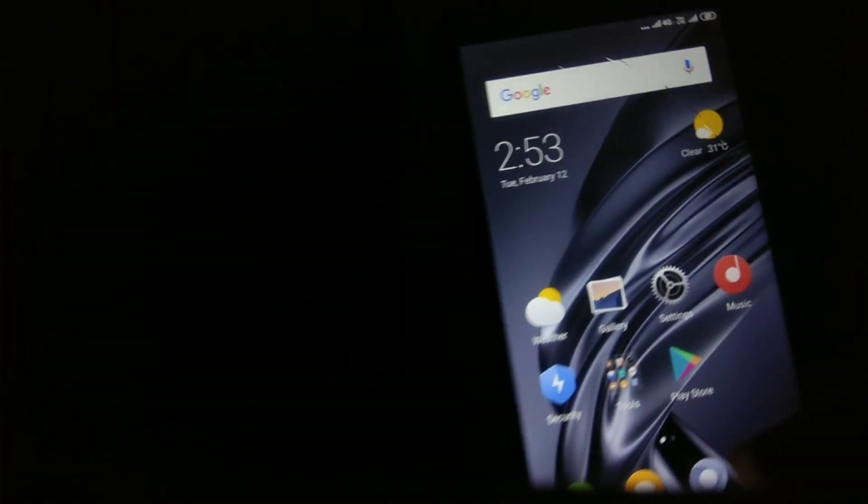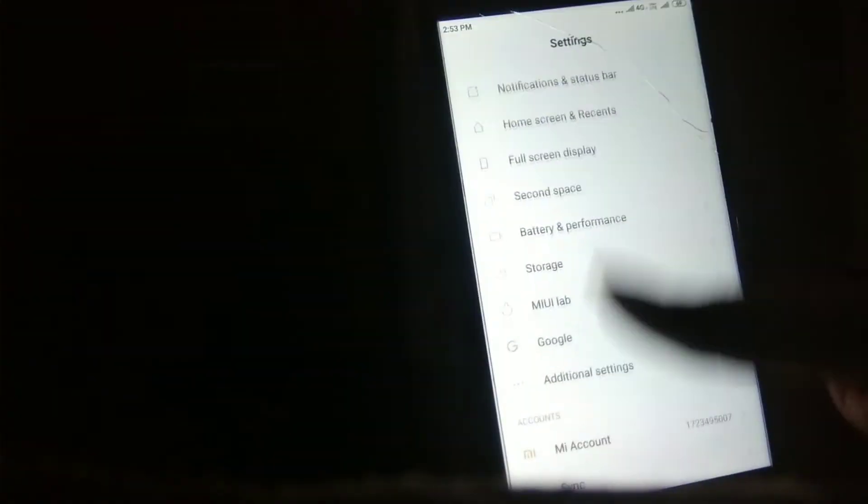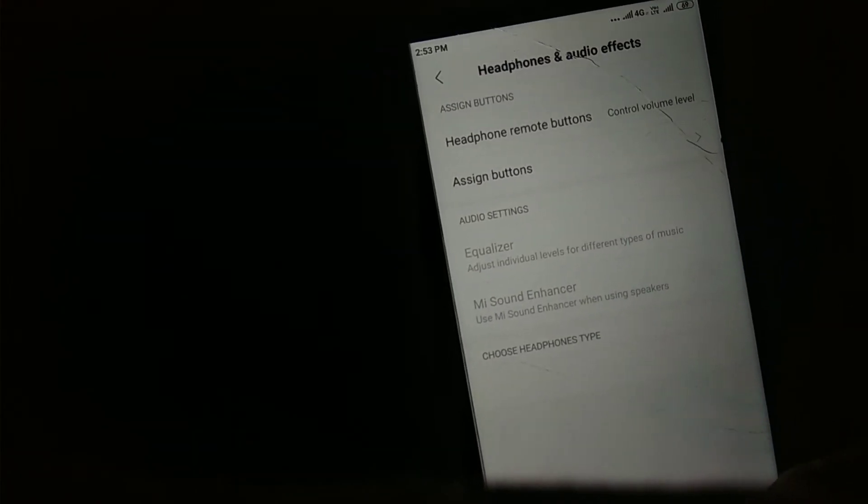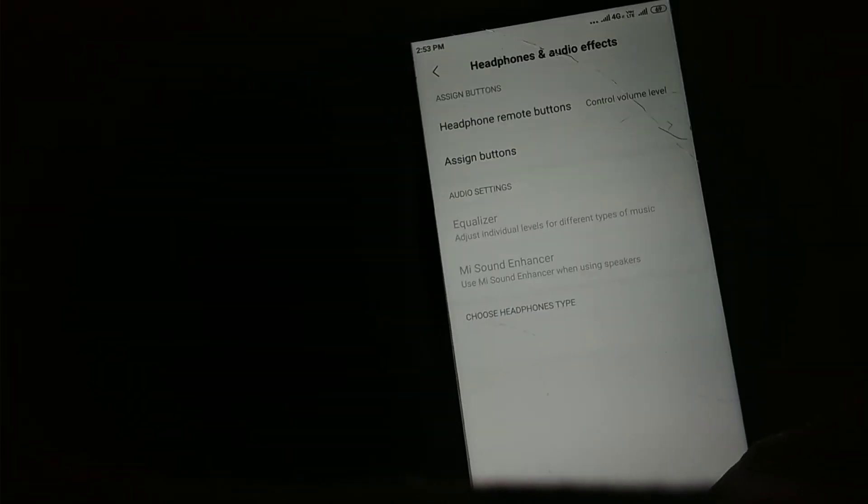Next bug is headphones and audio effect broken in this ROM because the APK is corrupted. When you go to select earphone options, all settings are missing due to the corrupted APK. We tried to fix it by building an app, but it keeps corrupting the APK, so we need to modify the ROM again — it may take some time.